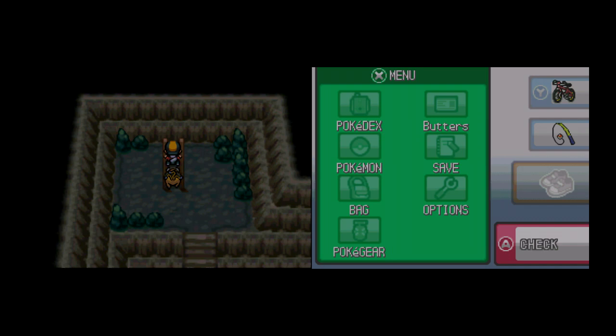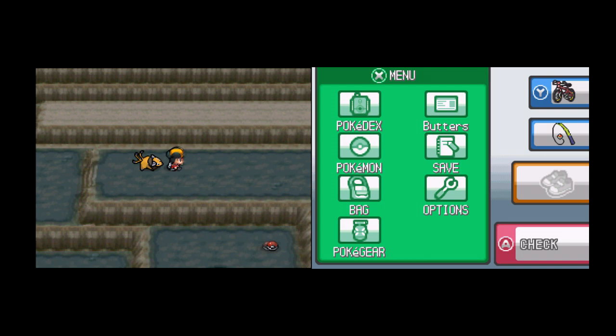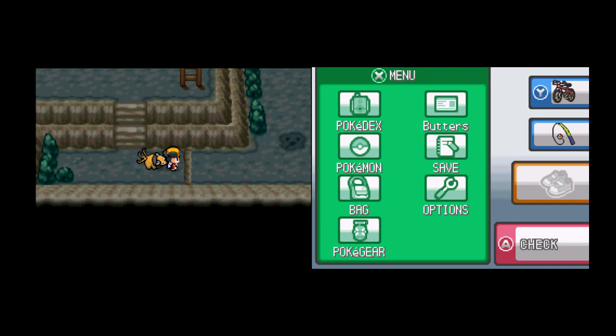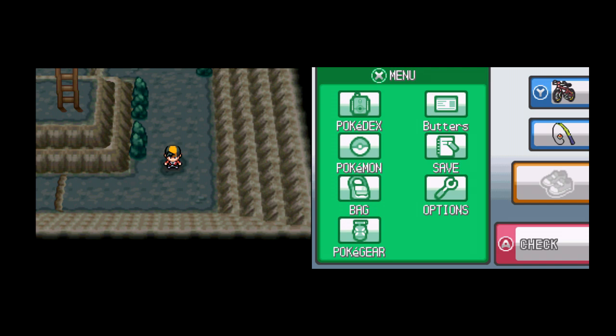Victory Road is actually exceptionally easy because there's really not a lot going on in here. There are probably hidden items that I could find with the Item Finder. Some of the items require a little extra effort to get to, like this one — I don't remember what item I'm about to get by going through this hole, but that's actually nothing.